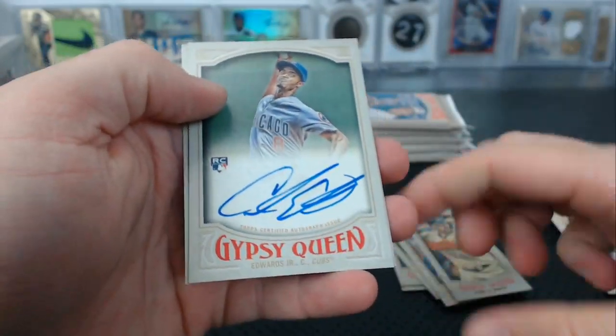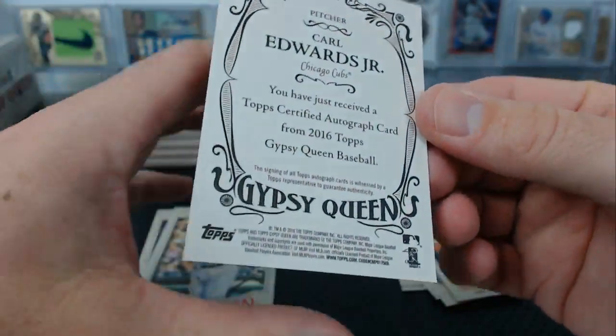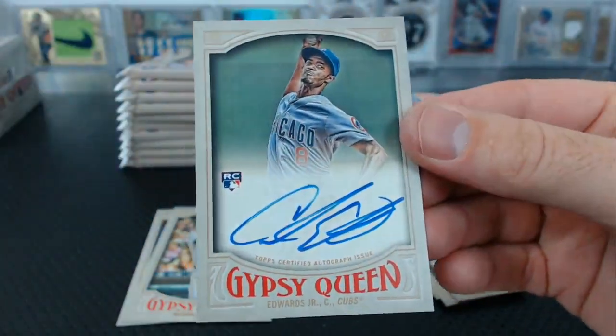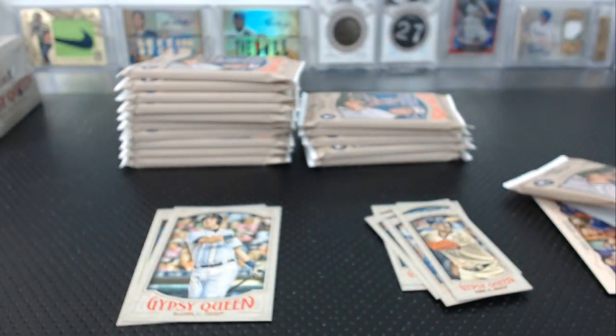Hunter Pence mini. C.J. Edwards rookie autograph for the Cubs. Carl Edwards — oh, that's Carl Edwards Jr.! I forgot. I saw that and I was like, Carl Edwards? The race car driver? It's C.J. Edwards, changed his name to Carl. It was C.J. this whole time.